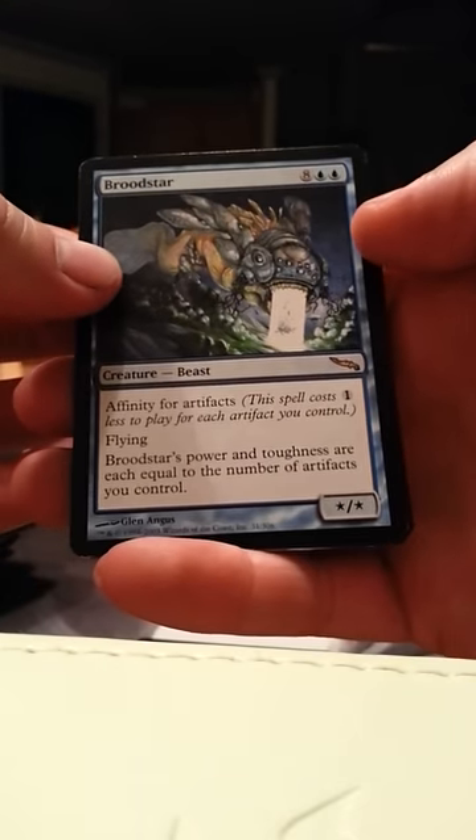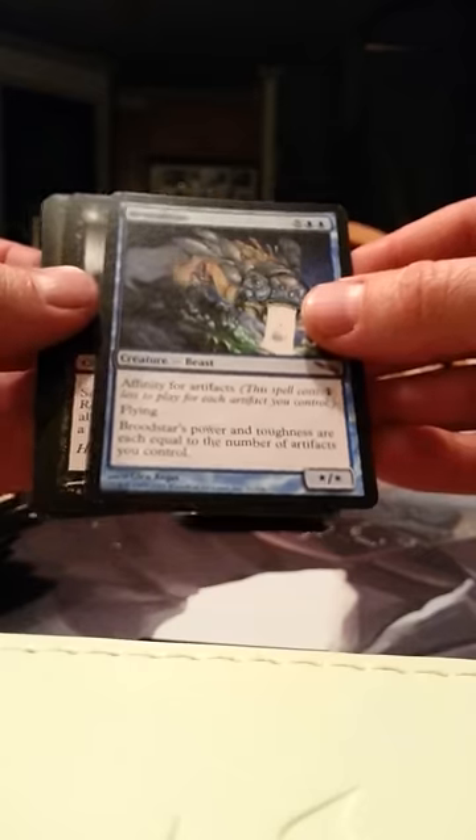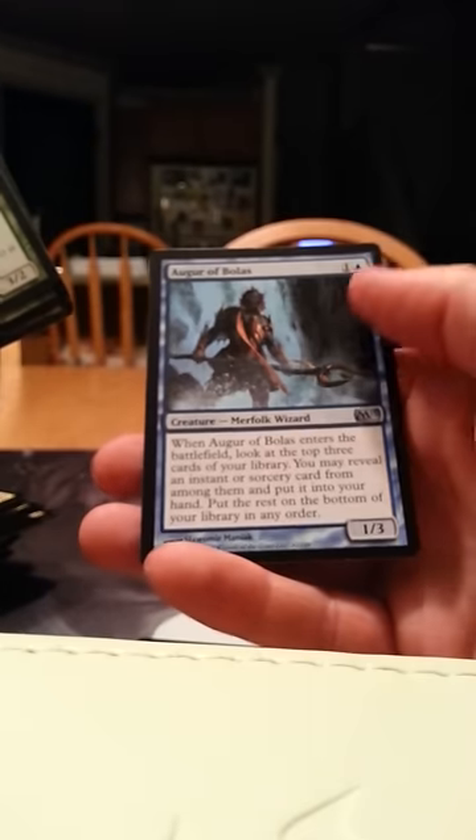Brood Star — Affinity for Artifact stuff, good if you play Affinity and Artifacts. Ravenous Demon — maybe, maybe not. A Slaughterhorn, a Wreath of Geists, another Xirtas Swine, and an Auguribolis.